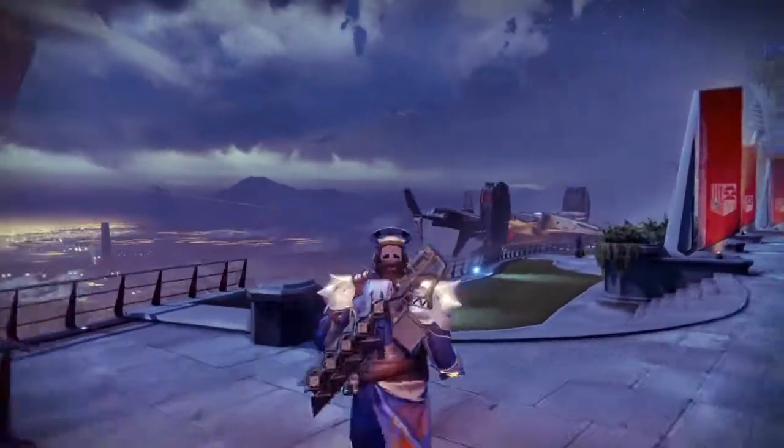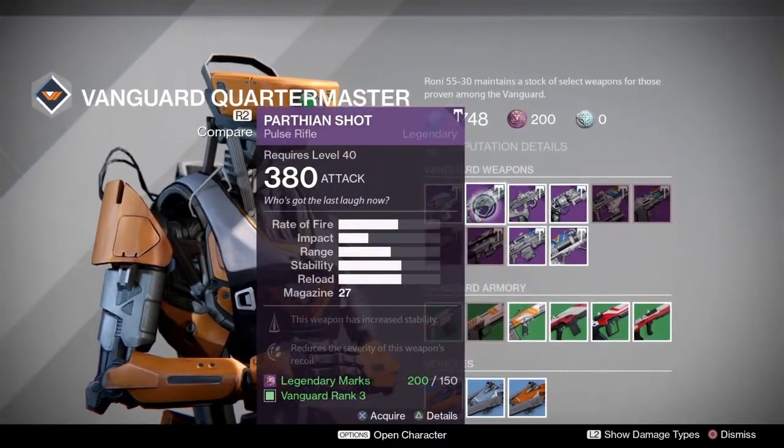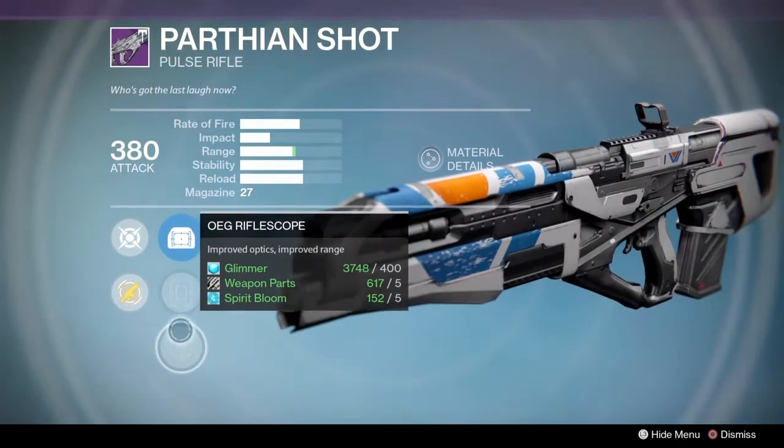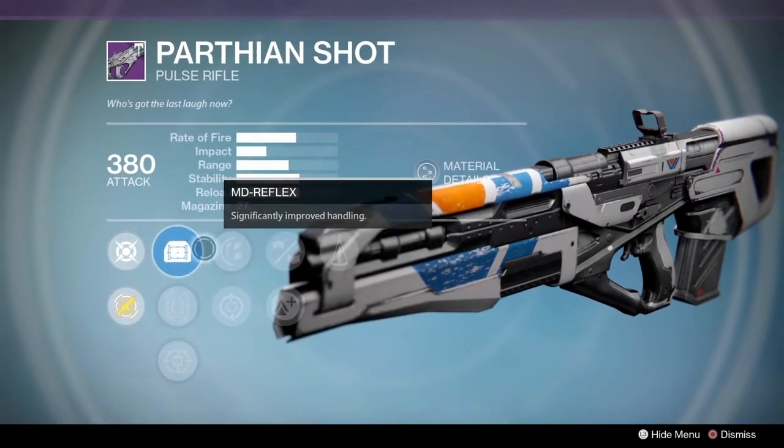Let's jump in, make our way over to the Vanguard Quartermaster, and take a look at the pulse rifle stocking the Parthian Shot. In terms of scopes, you have the OEG rifle scope, the Steady Hand IS sight, and the MD reflex sight. In terms of perks, we have Rodeo,